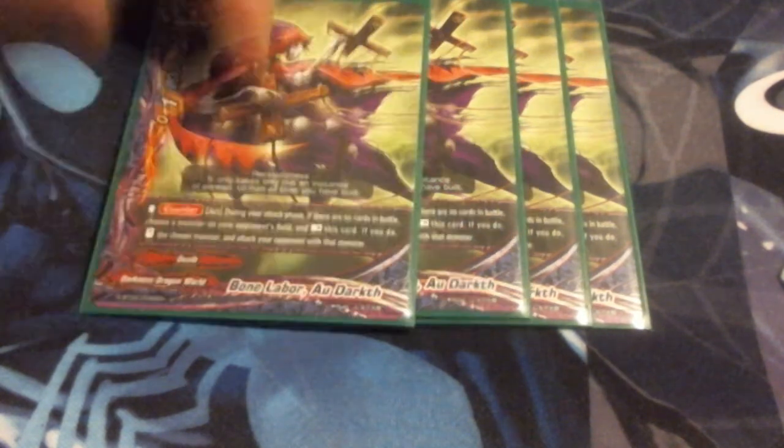Next up, we got four copies of Bone Labor Ildarkth. He's a 0-1-2, much like Gallows, with a counter speed ability: during your attack phase, if there are no cards in battle, choose a monster on your opponent's field, rest his card, stand the chosen card, and attack your opponent with that monster. So he is just a single-use version of Gallows. Still very good - lets you hit really big damage on the opponent. Making it so with Gallows and this dude, that's three attacks with the opponent's monster. People will just make the mistake of dropping a crit-3 monster on the field and then get smacked, or waste cards out of their own hand just defending from their own monsters.